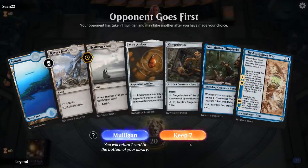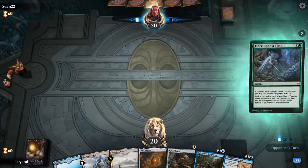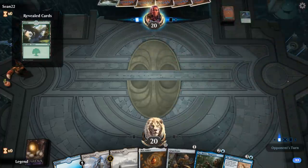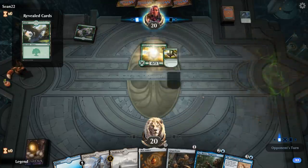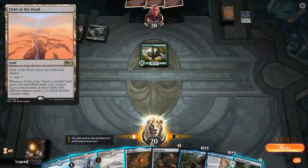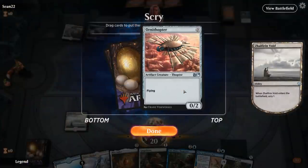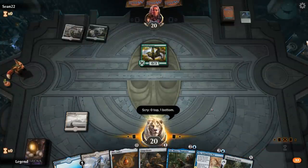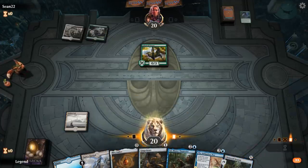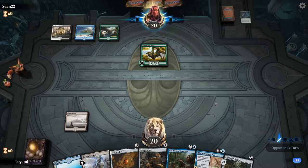We're on the draw with a great hand. Going to wait to play Mox Amber until we play Sai. Could potentially also hold the Gingerbrutes since it looks like we're winning with Antiquities, so the chip damage early doesn't really matter. Opponent might be on a Field of the Dead deck. I guess we can play Void here and look for a fourth land to make sure we don't miss out on turn 4 Antiquities.